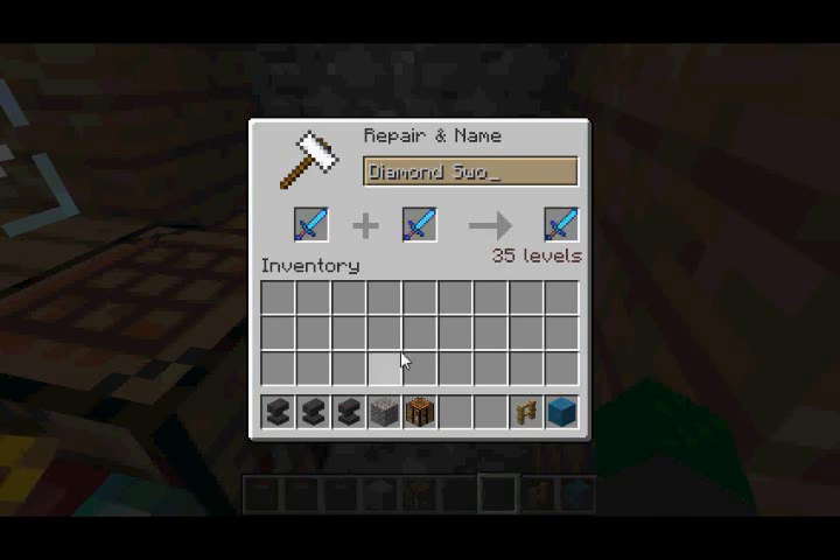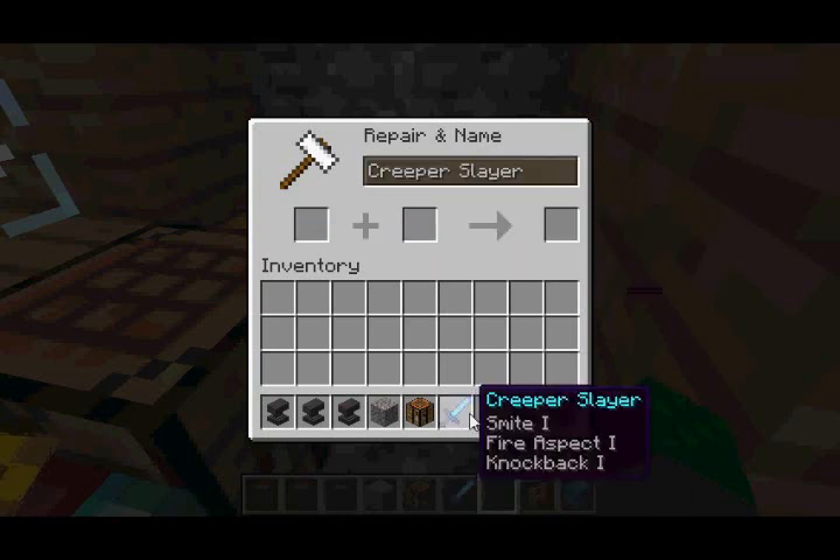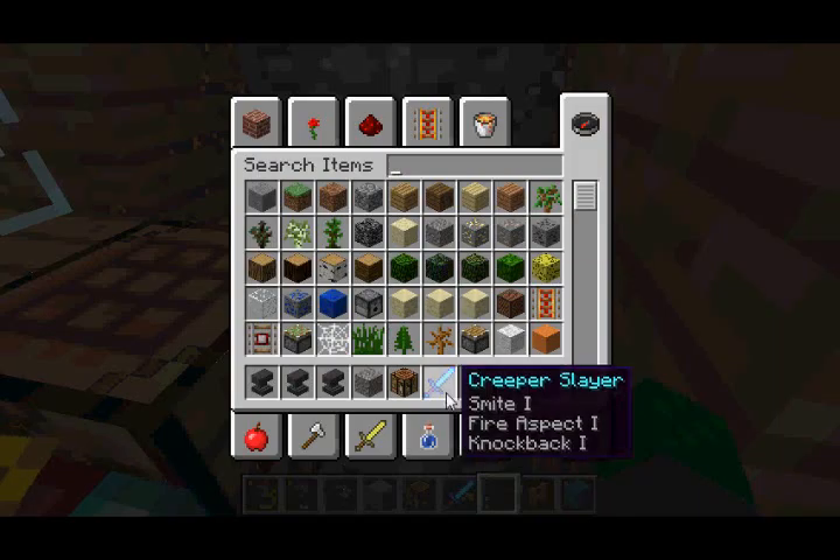The only thing is this will actually cost you experience levels, and renaming it will cost even more levels. Combining the enchantments costs only 20 levels, but combining enchantments and renaming costs 35 levels. For instance, I renamed my diamond sword to Creeper Slayer, and as you can see, it's actually called Creeper Slayer and not Diamond Sword.